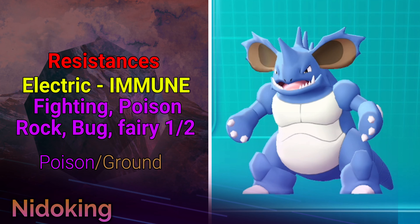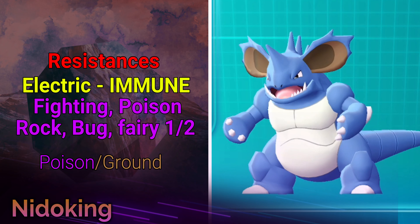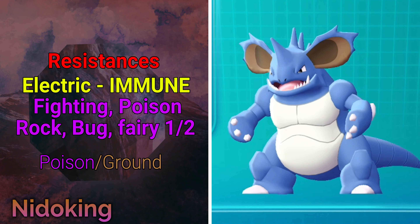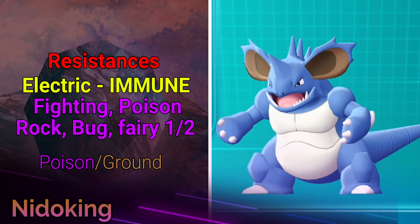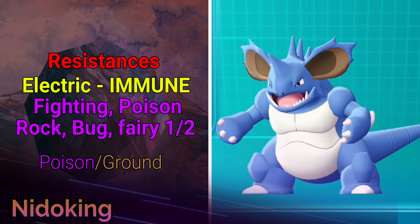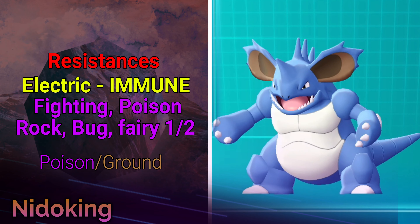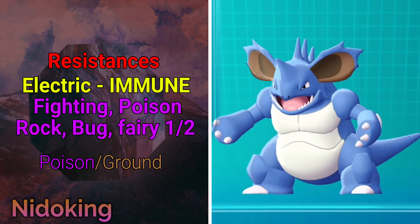Moving to resistances: Nidoking is immune to Electric thanks to his Ground typing, making him a great pivot against threats like Raichu. Switch him in on an incoming Thunderbolt and take zero damage for a free switch. He's also resistant to Fighting, Poison, Rock, Bug, and Fairy — all taking half damage. This is really useful since Rock, Poison, Fairy, Fighting, and Bug Pokémon are all fairly common.